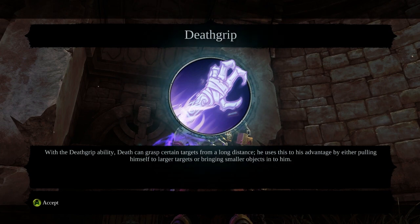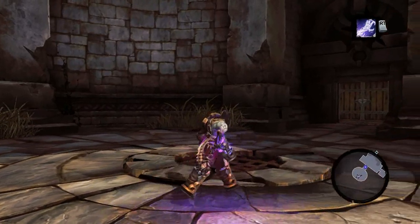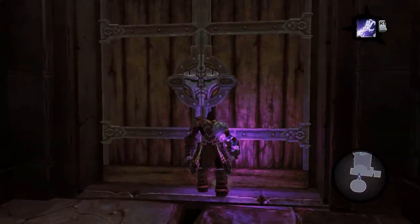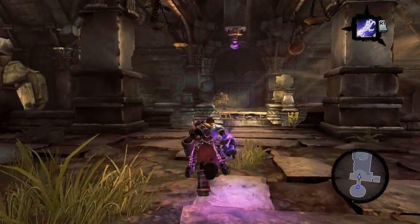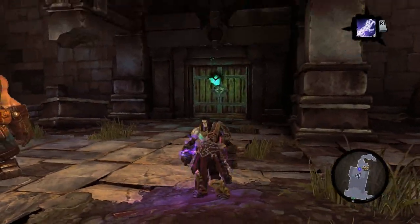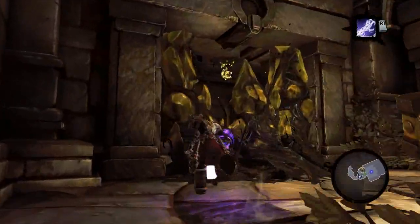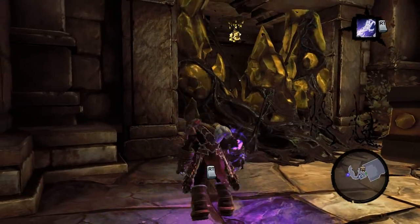Anyway, we got Death Grip — sweet! With Death Grip you can grasp certain targets from a long distance, and you can also swing on stuff and all sorts of grapple hook nonsense, basically without the need to actually aim at stuff. Get over here — I'm just gonna say that every time I use it. It like detects when you're close enough to do something and then it just auto-aims at it.